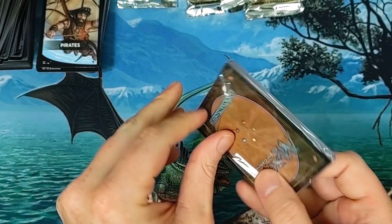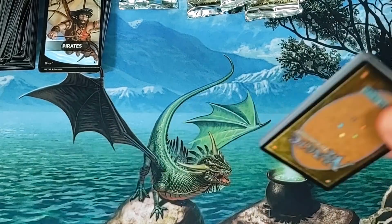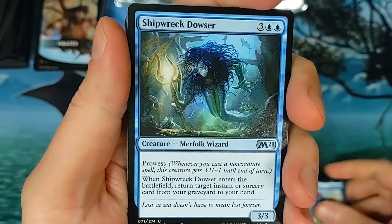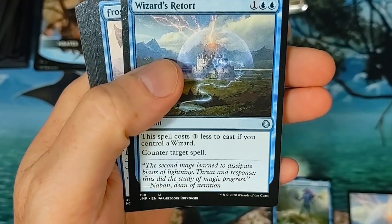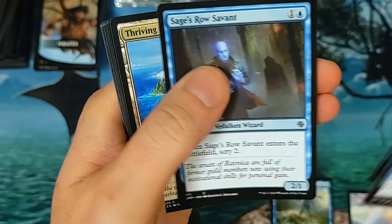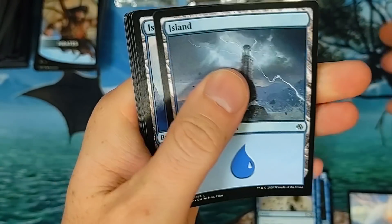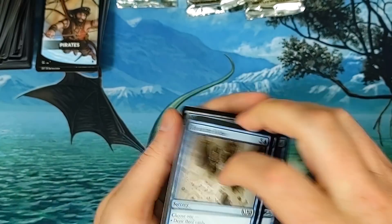This is like the third Wizards pack — if I don't get a nasty hit out of here I'm contacting Wizards. Talran Sky Summoner, Shipwreck Drowsier. Wizards Retort — legit. We did not get a Rhystic Study, kind of sad. Read the Tides, Island — that's like a buck fifty.